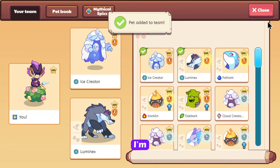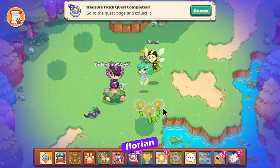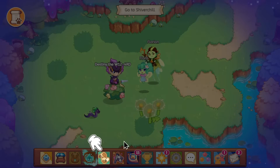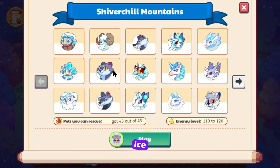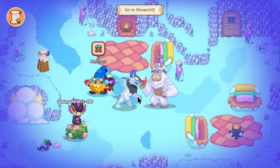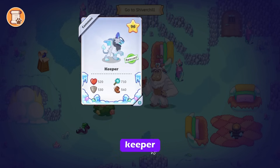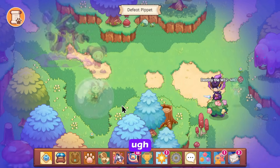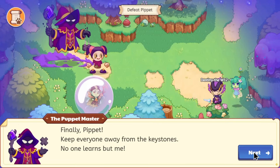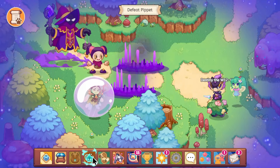I'm going to level up that dude and let's continue this quest. Let me talk to this Florian dude. I don't want to get an ice pet from this dude — I already have ice pets. Keeper? You can't give me like Ice Creator? Keeper is not what I want.